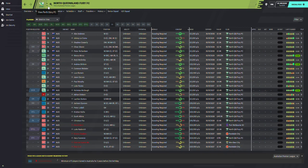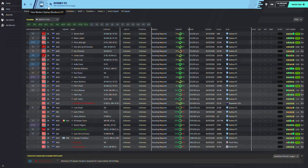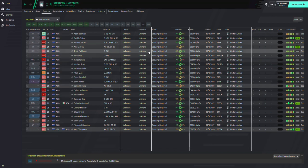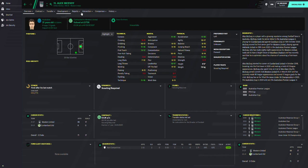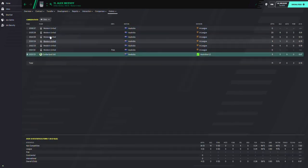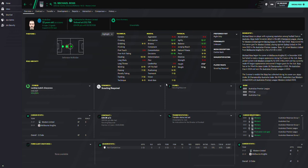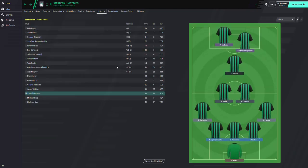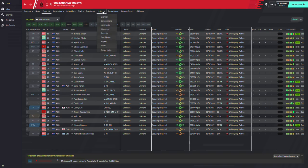It looks like no one is able to get a foreigner in — I might need to take out the work permit rules. Let's look at the Western United squad and their best eleven. They've got McEverly who came from Cumberland United on a free — a great pickup — and Michael Ross from Melbourne Knights at 1.3k. Melbourne City have been spending money.